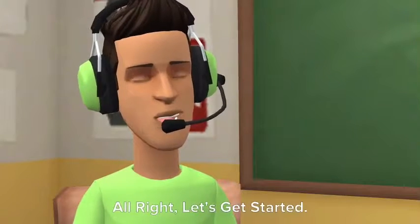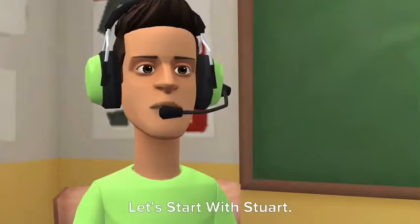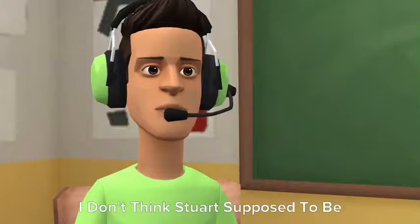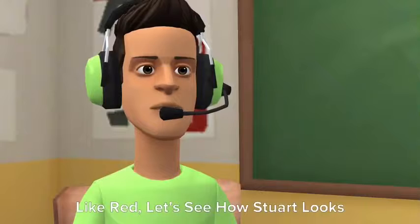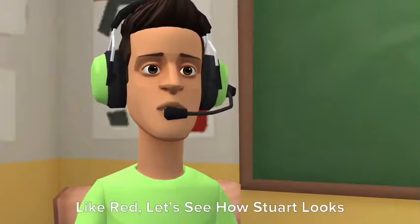Alright, let's get started. Let's start with Stuart. I don't think Stuart is supposed to be pink like bubblegum, so let's try another color. Like red — let's see how Stuart looks in red.